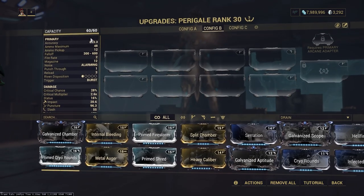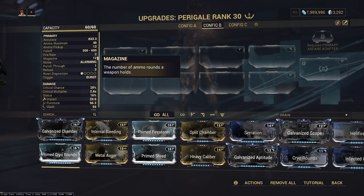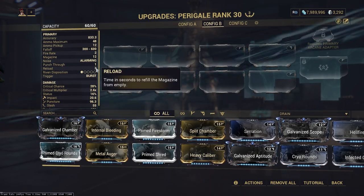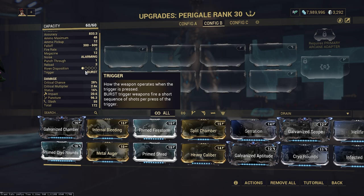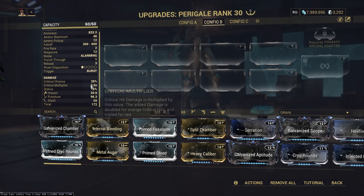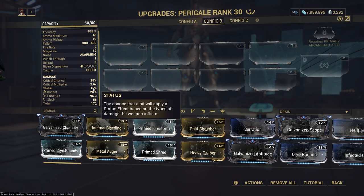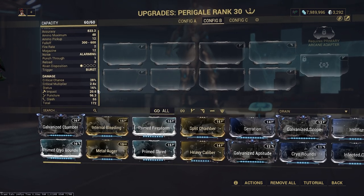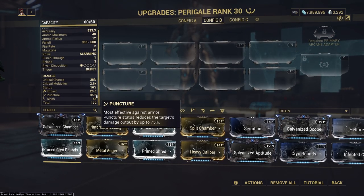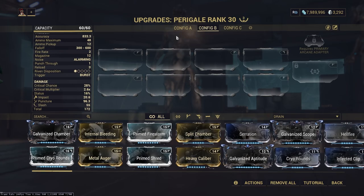These are the base stats of the Paragale: accuracy, fall off, fire rate 2, magazine 12, punch through 1, reload 3. But the damage numbers are pretty good — 28% crit chance, 2.6 crit multiplier, you can do a lot with that. 16% status, pretty good overall. Good crit though, which is more important for a sniper. Main damage type is puncture, secondary is slash, and worst is impact. All in all pretty good with 172 total damage.